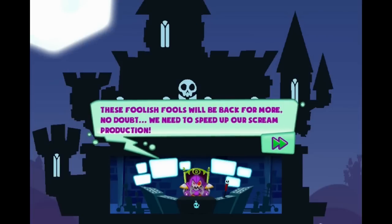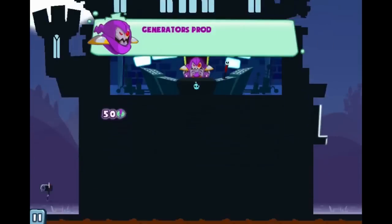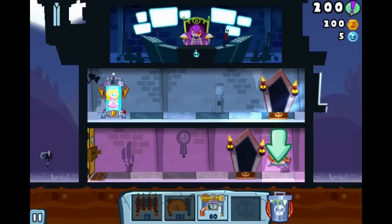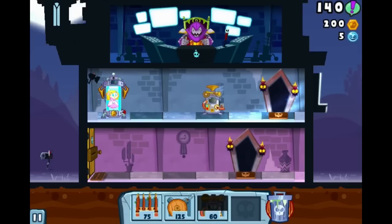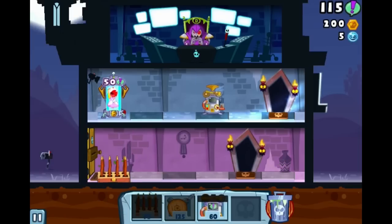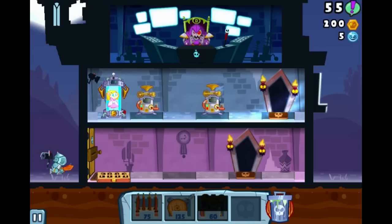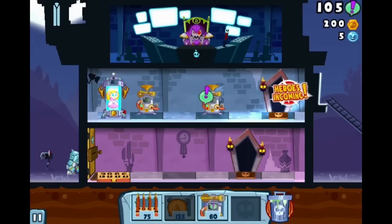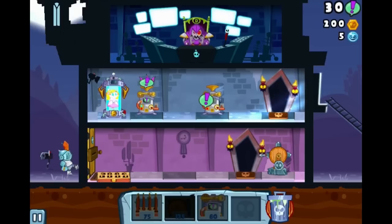Alright. 'These foolish fools will be back for more, no doubt. We need to speed up our scream production. Generators produce extra screams — place them away from the entrances so heroes won't break them.' How about we do it up there? I guess we'll go ahead and drop two. Alright, so there's some more screams. Wave for it — let's see. There we go. Get ready, that door's about to break down. Oh snap, look at that.